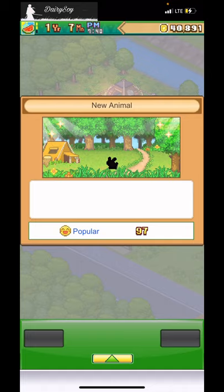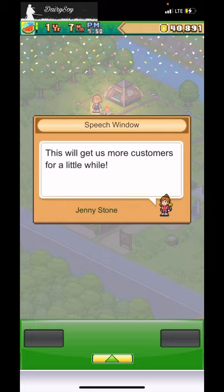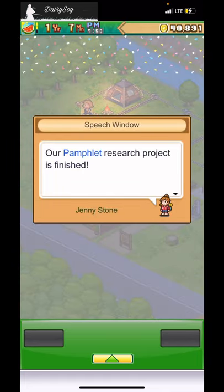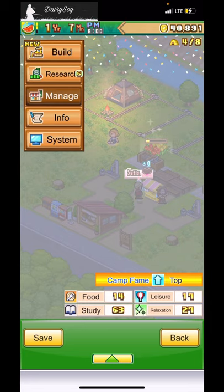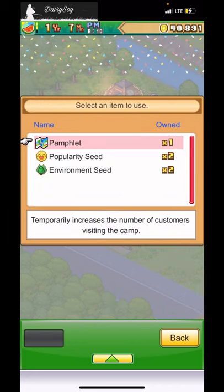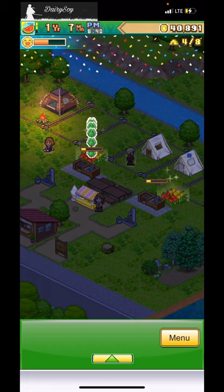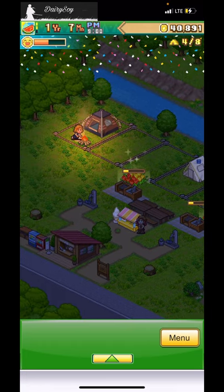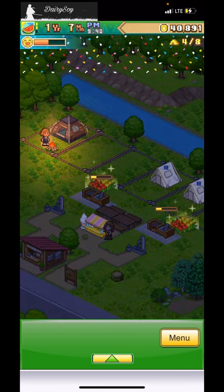The rabbit research project is finished! News of our new animals has spread, causing camp fever — this will get us more customers for a while. I'll use the pamphlet right now. I need to check it under Manage. Let's use the pamphlet — sick!